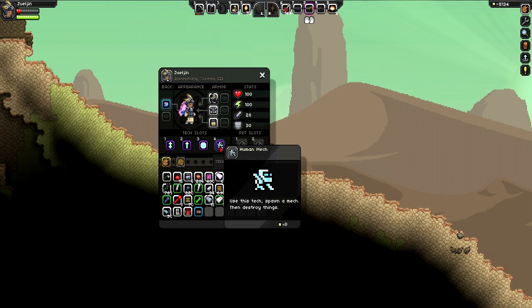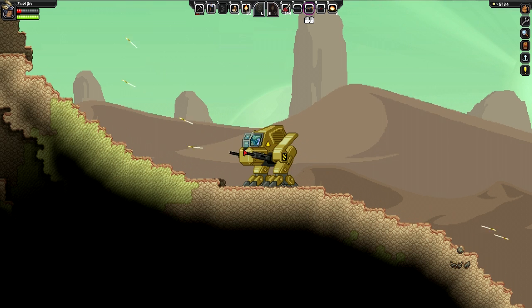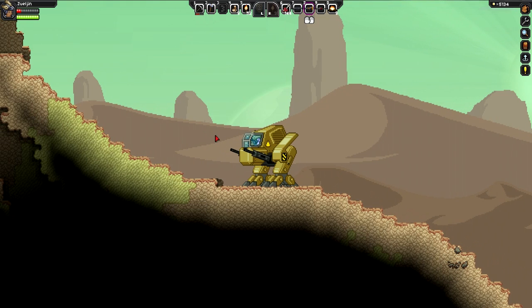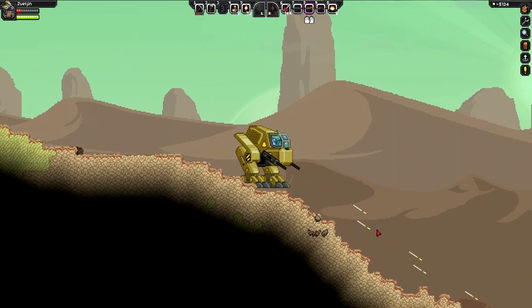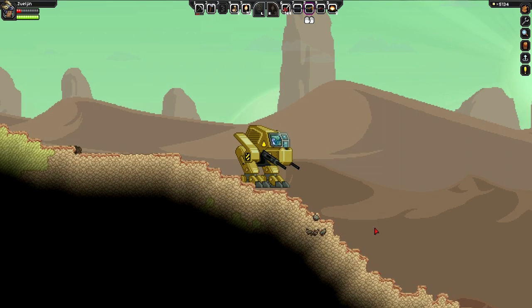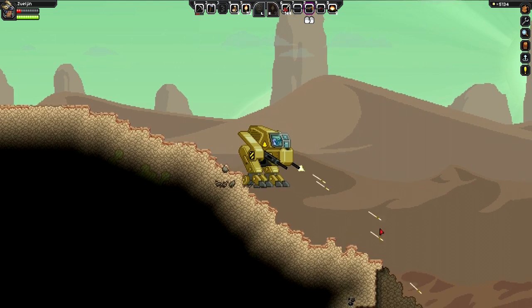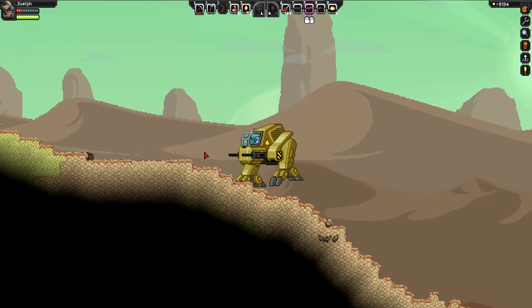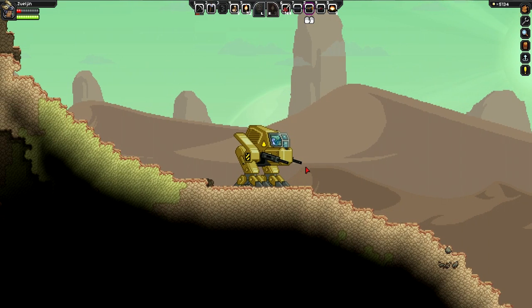The next tech we have available is Mech. You activate this by using the F key. Right now it seems very bugged because it's very, very low on damage, but cool all the same. You have a small jump ability if you press space, and besides shooting, you only do one to two points of damage on enemies. So it's not recommended to use this on any kind of difficulty of the planets, but it is really cool.